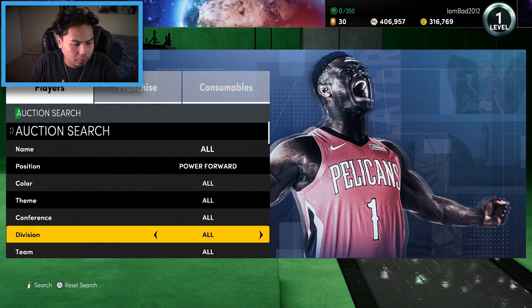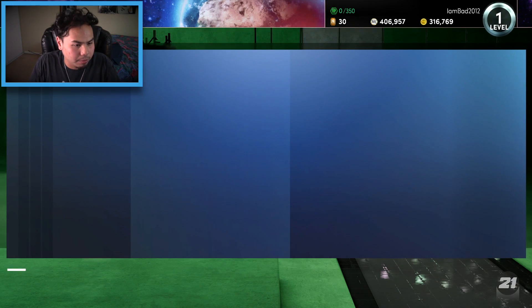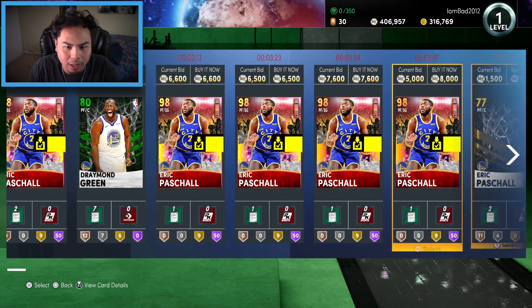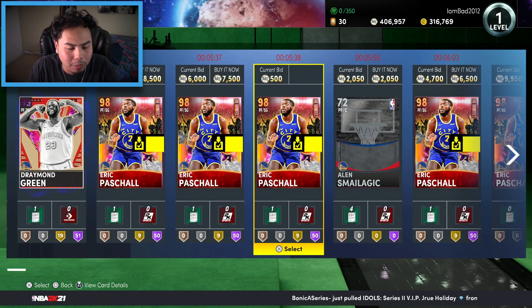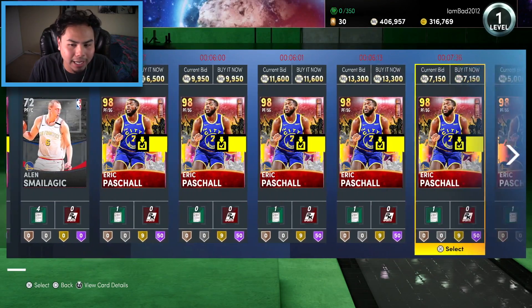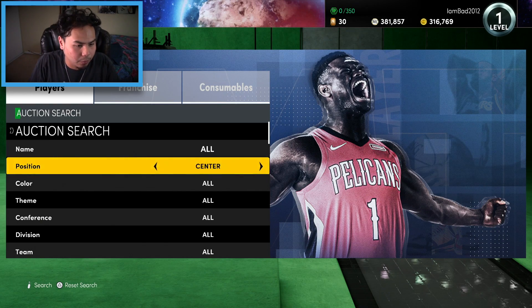Moving to power forward — we land the Warriors. There's an Eric Pascal, who I already have in my collection, which is kind of fire. But how is Draymond not here? Oh, there we go — Dark Matter Draymond Green. He looks like a good card but I can't pass up Dark Matter Draymond. We're going with him.